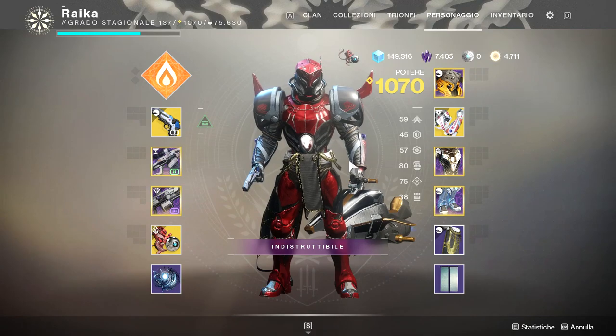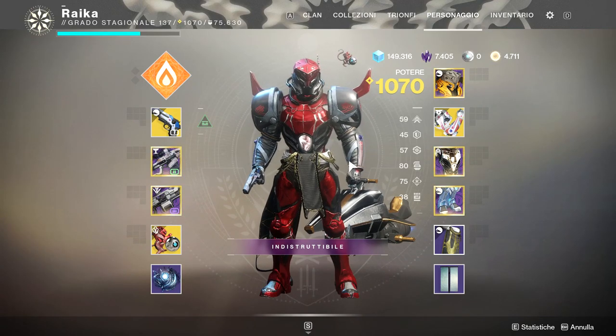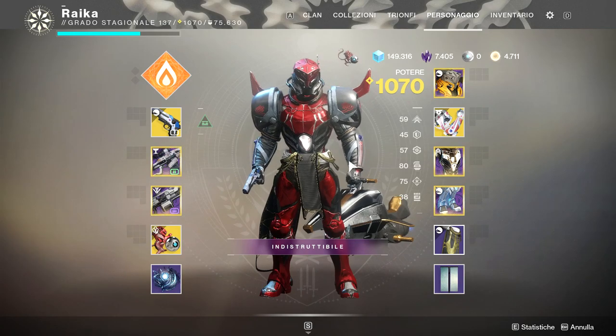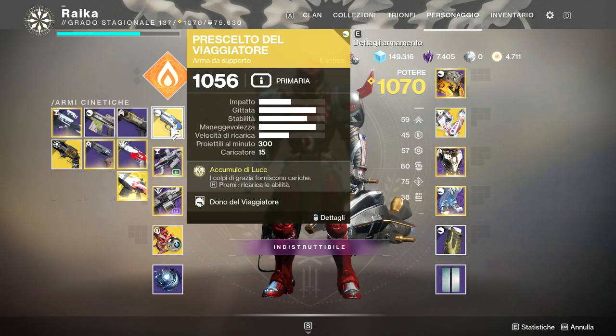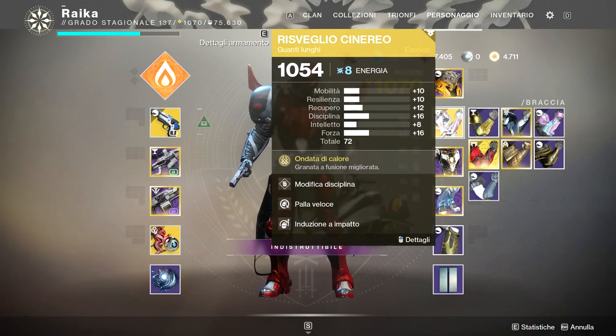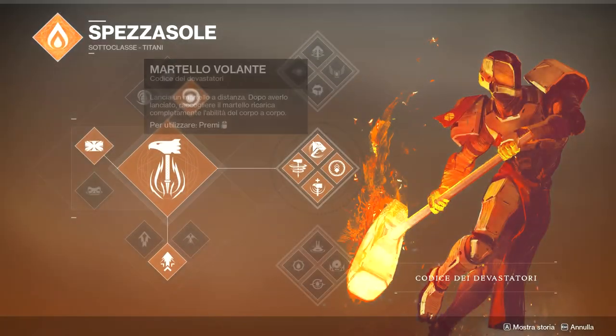Buonasera ragazzi, bentornati sul canale e benvenuti in questo nuovo video. Oggi andremo a provare quella che è una build vecchia, già esistente nel gioco, ma che ha trovato nuova vita grazie all'uscita del prescelto del viaggiatore. La build in questione è quella che fa utilizzo del risveglio cinereo, un guanto esotico per il titano che migliora le sue granate a fusioni.